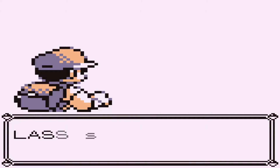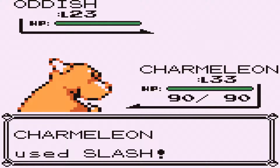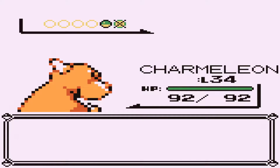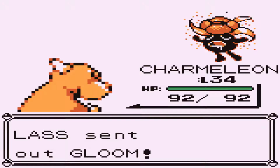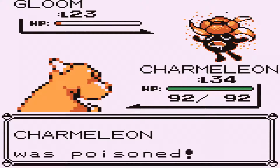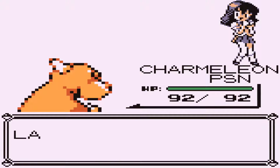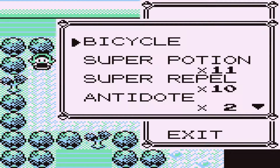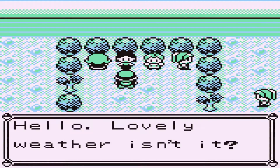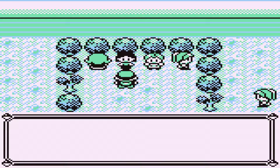We're relatively close to being done — we got this trainer here and then the gym leader herself. Generally you would think because it's a grass gym and I'm using a fire type that fire type attacks would be the best way to go. But actually Slash is the best way to go. I have not missed a single critical hit yet, and I'm pretty sure I don't miss a single critical hit on Slash throughout the entirety of the game. That's why even going against grass type Pokémon we use Slash over Ember. Spoiler warning: we never learn Flamethrower. We really messed up on that one.